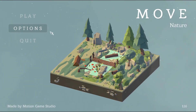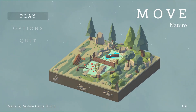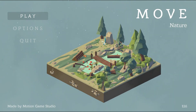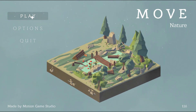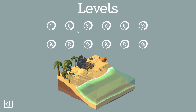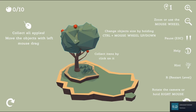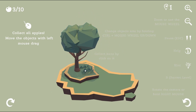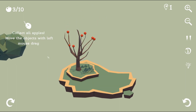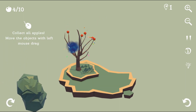Hey guys, welcome back! Today we are going to play a game called Move Nature. It looked like an interesting game so we're gonna hop in and find out. I think you just click on stuff and things happen. Click on the apples, move objects - drag so... I just collected some apples! I don't know what else to do. Am I collecting the apples?